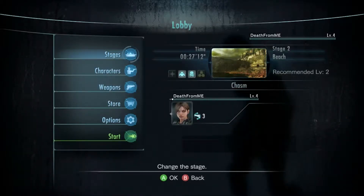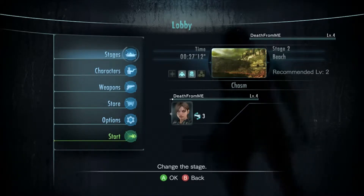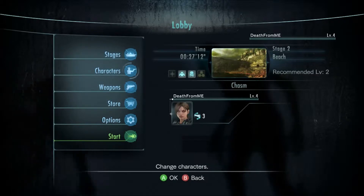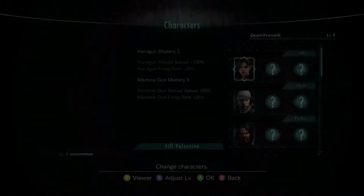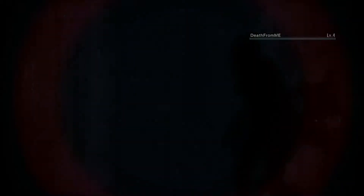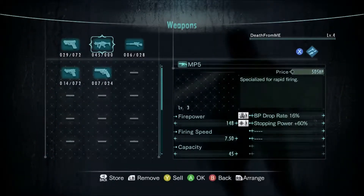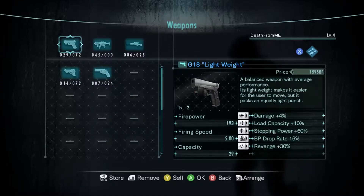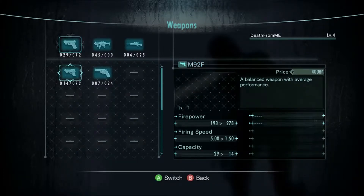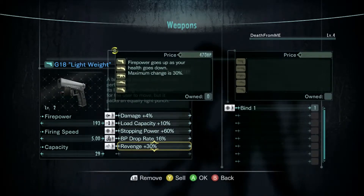Hello, what's happening everyone, my name is David and we're playing some more raid mode on Resident Evil Revelations. I'm going to go for stage two, the beach, with Jill. On Jill we'll be using the handgun with damage 4%, load capacity 10%, stop here I was 60%, drop rate 60%, and revenge 30%. I can't actually remember - firepower goes up as your health goes down.